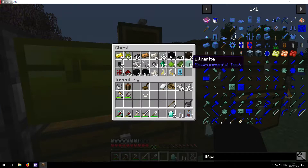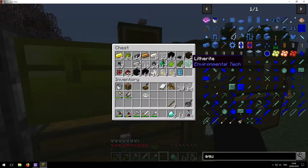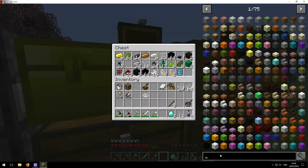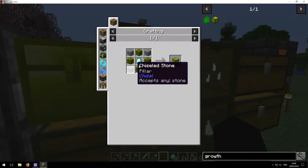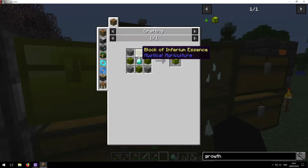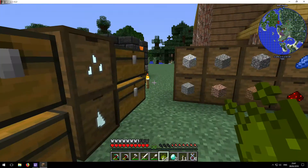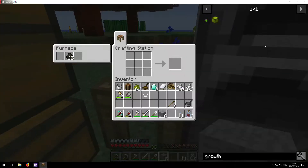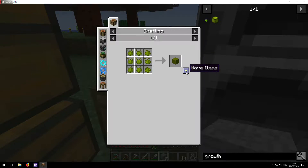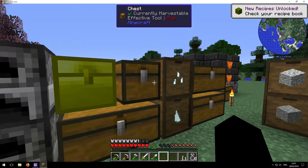I'm going to go and see if we can make a few of these growth crystals — I only have so many diamonds. We're going to make a couple and basically place them where a lot of the plants are. This stuff is so I can make a resource miner as well. So first thing I'm going to do is make some of these growth crystals — growth accelerators, sorry. It's basically smooth stone, a diamond, and then these inferior blocks. So we've got some diamonds and some of this. We'll be able to make one. We do actually have more essence.